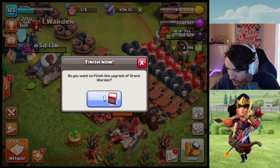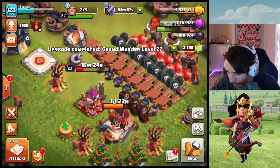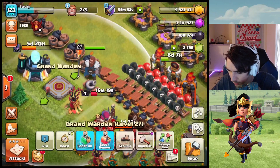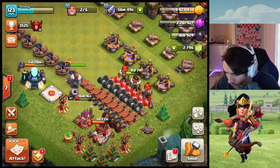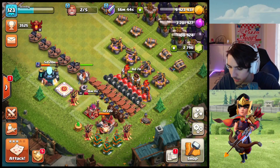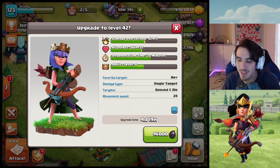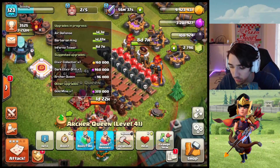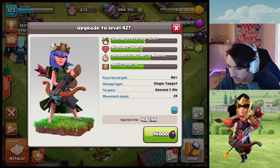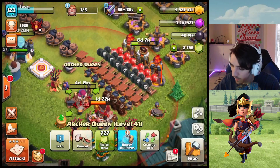And kaboom — welcome back, Mr. Grand Warden! I love having the Grand Warden; he's got to be my favorite hero because he keeps your troops alive, makes them invincible, gives them extra health, and has an insane rage with his aura. So let's go ahead and get the Archer Queen going — she's going to be upgrading for the next four days, 19 hours. That doesn't conflict with anything I already have. 96,000 dark elixir, four days 19 hours — and boom, very very nice.